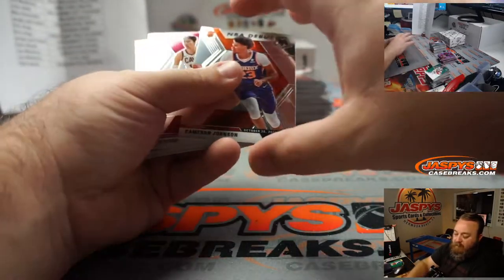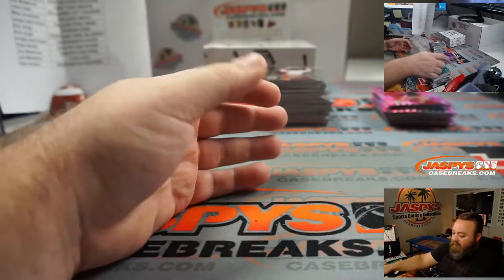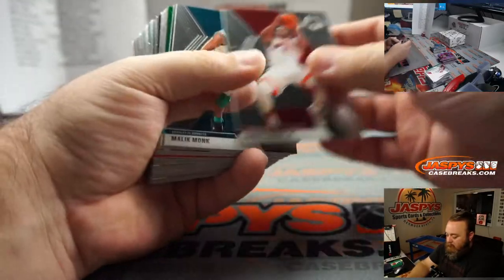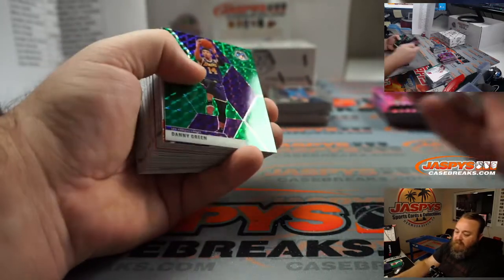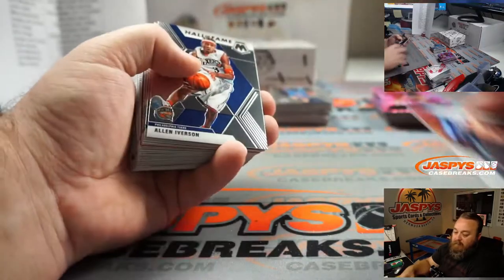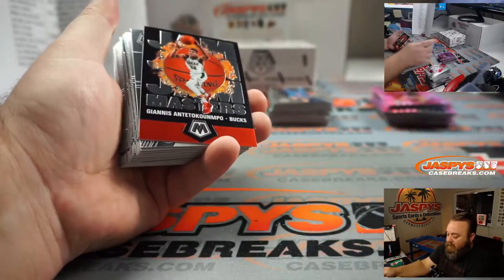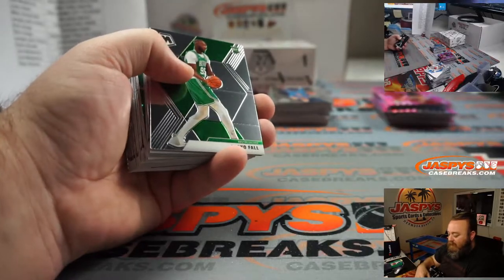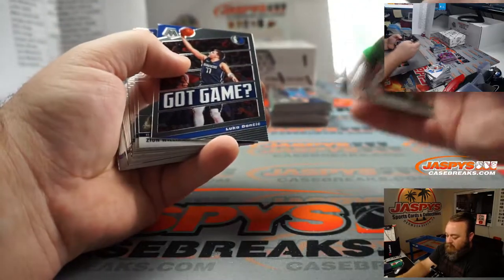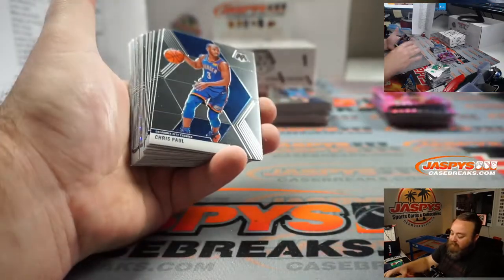Cameron Johnson NBA debut, Phoenix Suns — Eric. Landry Shamet silver going to the Clippers — Nick Stover. Jayson Tatum, Celtics — Mike Krasinski. Luka Doncic Will to Win, Dallas Mavericks — Wesley Thomas. Giannis Jam Masters going to the Bucks — Allen. Luka Got Game, Dallas — Wesley Thomas. And NBA debut, Zion Williamson for the Pelicans — Joe. That's the team you won just for having more than two teams in the break.